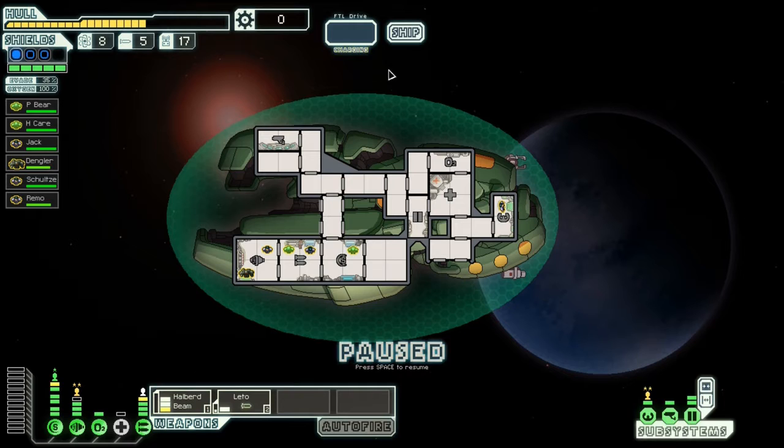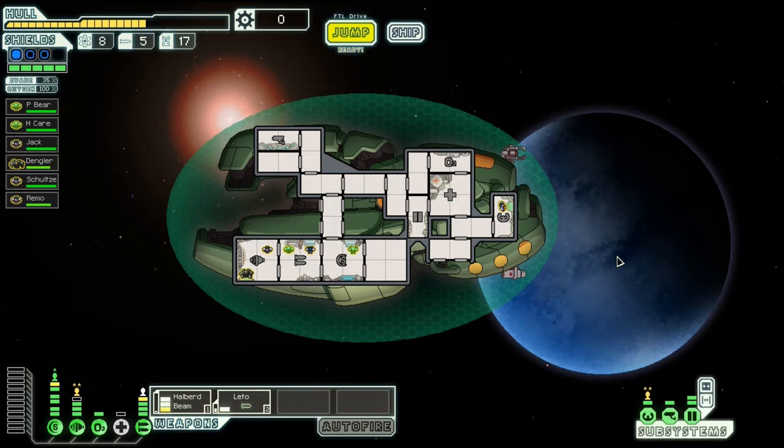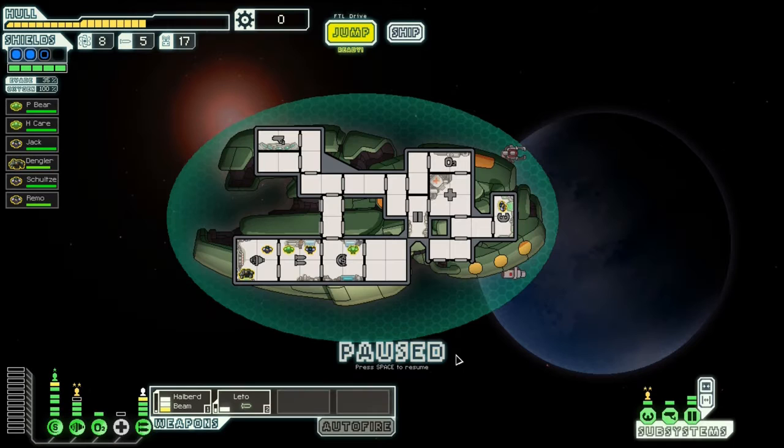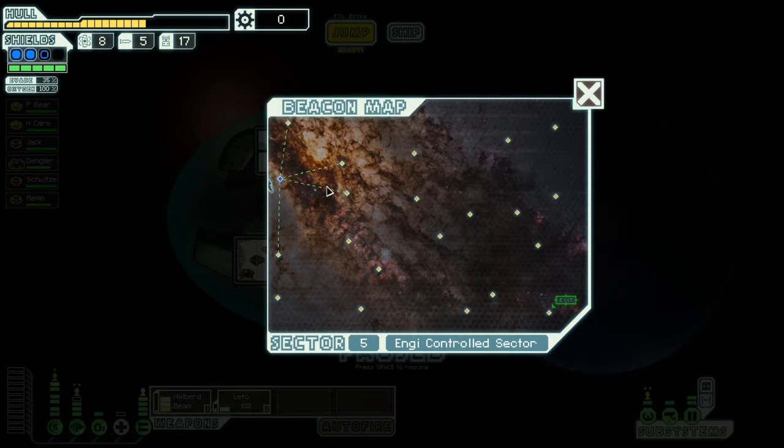And what was I doing here? I can't get out — I guess there's an enemy? No, I can get out apparently. I have no scrap, so I don't know why I'm looking at my ship. Alright, so let's just go down this way I guess.